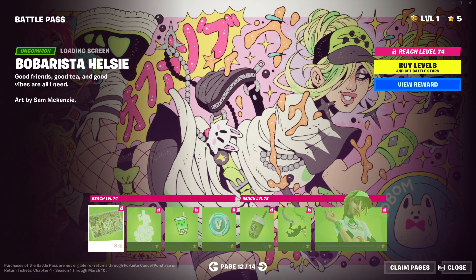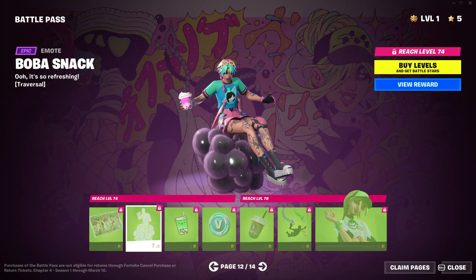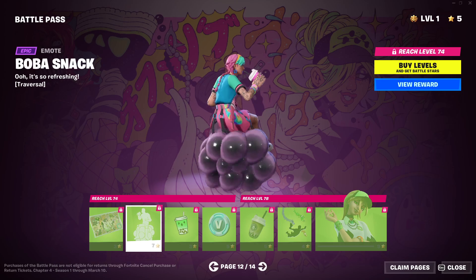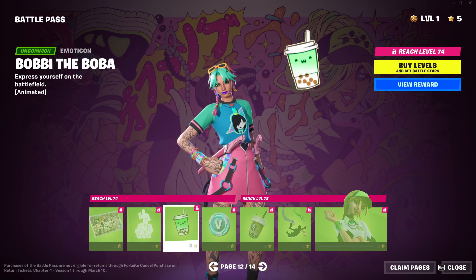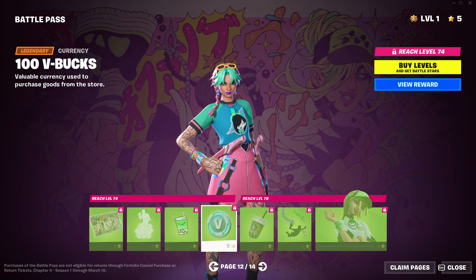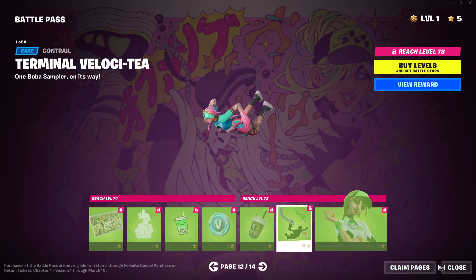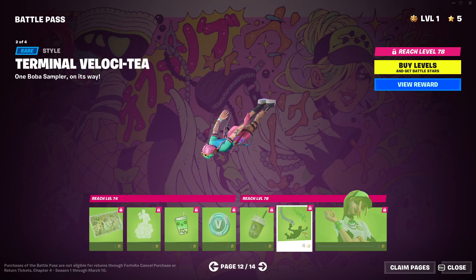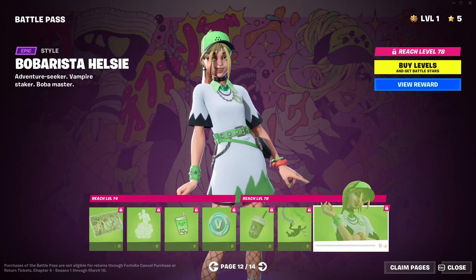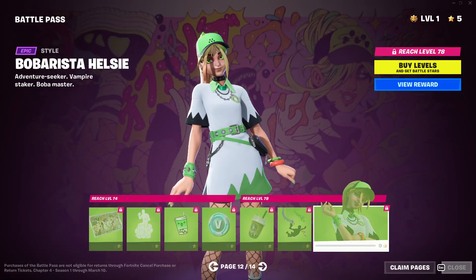Another Boba — Boba Rista. Halsey. Another loading screen. Boba Snack. That looks disgusting. Bobby the Boba. Nice. Another 100 V-Bucks. Second variant style to the Boba bling. Contrail — it's like coffee or something. Veloka tea. Another style for Halsey. Pretty nice. Cool.